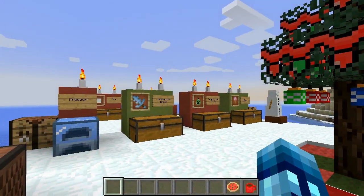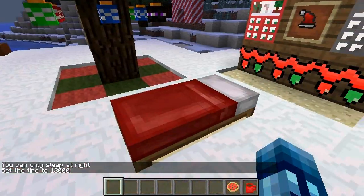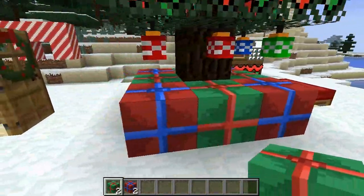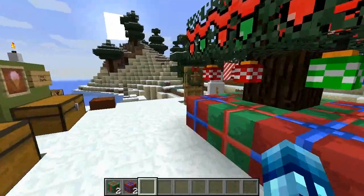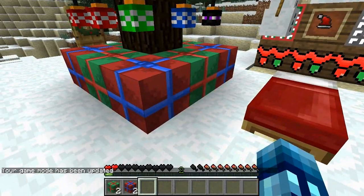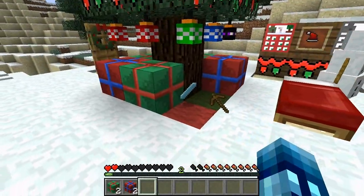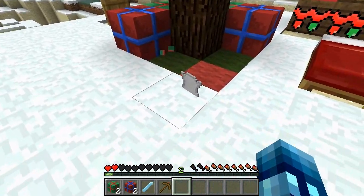Santa didn't come the first night — there's a 50/50 chance he will come. We set it back to night time and tried again. Tonight is really Christmas Eve, and there are our presents! He surrounded our tree with presents and also gave me four presents in my inventory. Red presents are vanilla Minecraft items and green presents are mod items. I got an ice shard out of a green present.